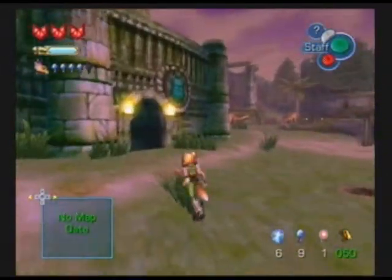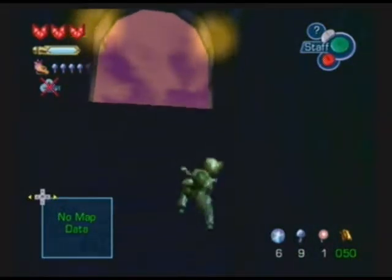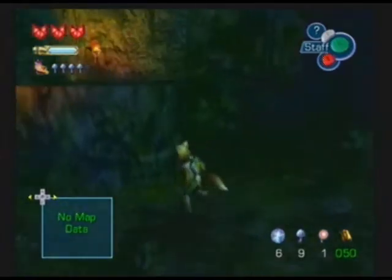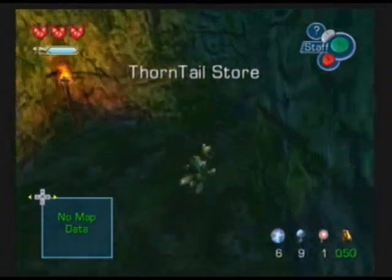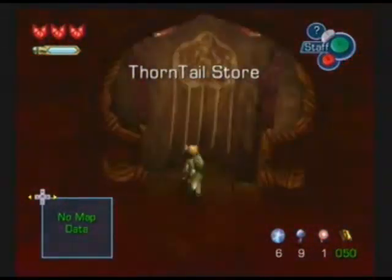In the next coming area, you need to have this item. It is essential that you get this item. Otherwise, the person will not let you go through any further into that specific area. So I'm going to go ahead and pick up that specified item right now.